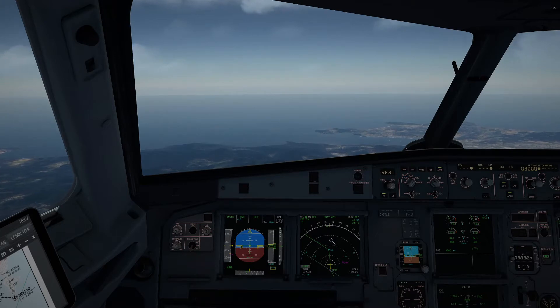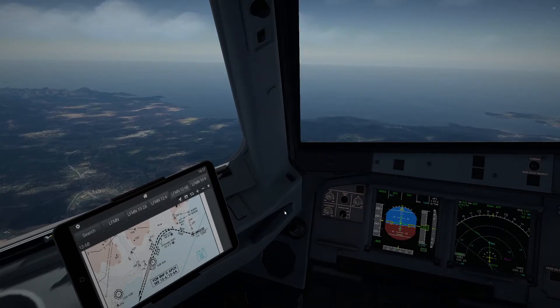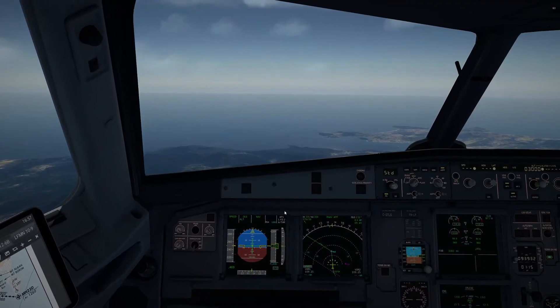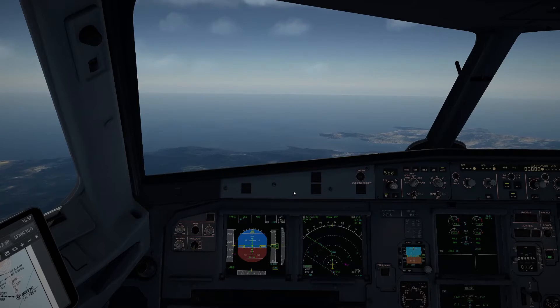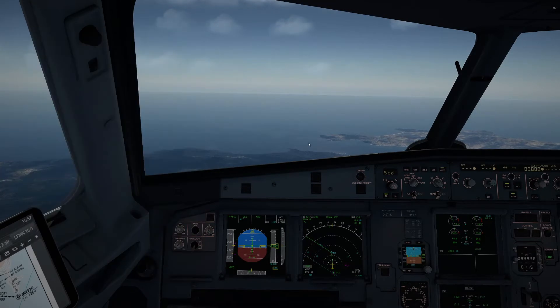Normally runway 04 is preferable in Nice, but with certain winds — easterly winds — you will be given runway 22, which is a visual procedure and it's quite fun. So what we're going to do, we're going to have a look at that.